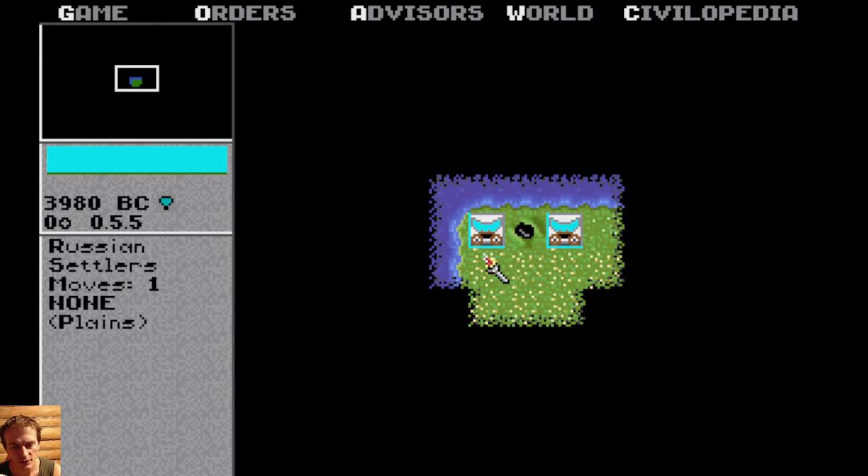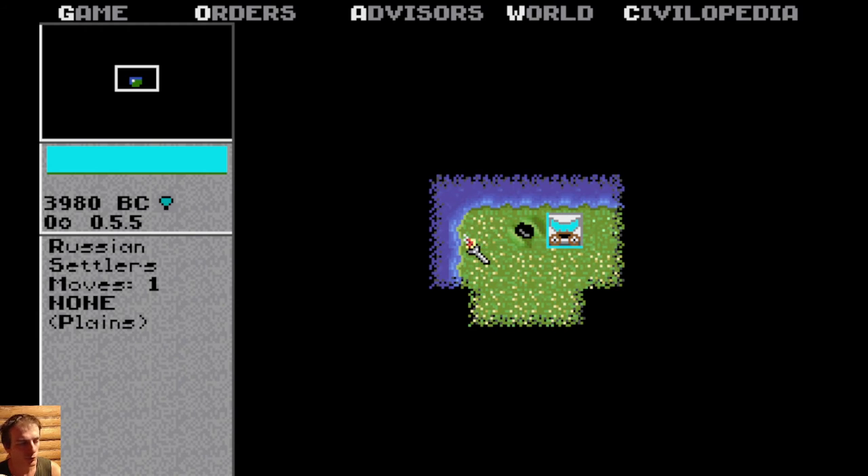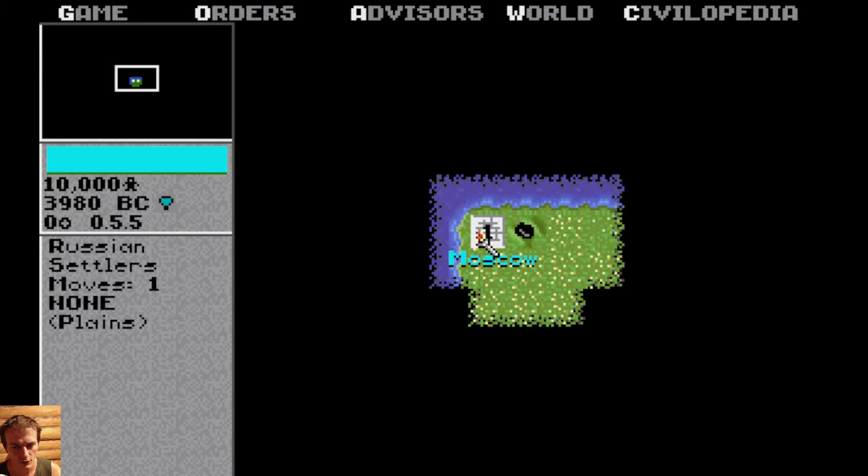What should you do first? Build a city. Where to build a city? If you right-click on a tile, you will see what this place is — for example, plains. In this particular place, there are horses, which is very nice and gives more production. Where you build cities defines your success in the game. When you build a city, this tile automatically becomes irrigated and a road is built here. So when I do this, we build Moscow.